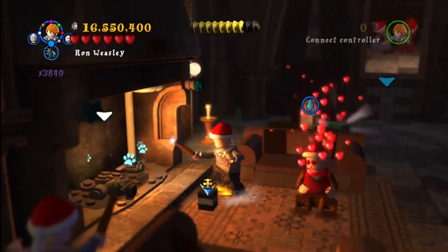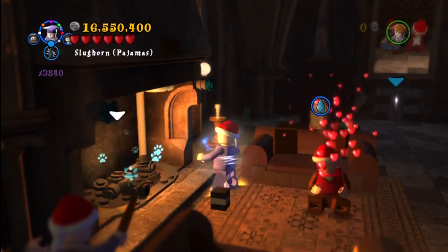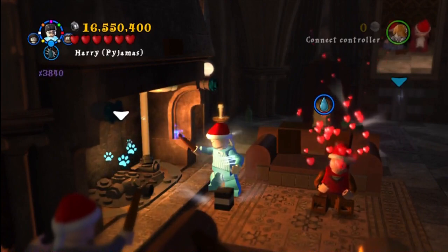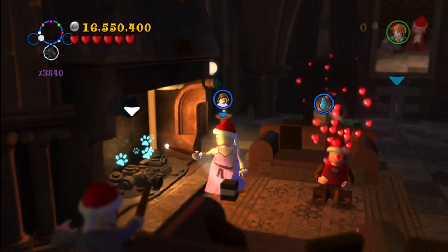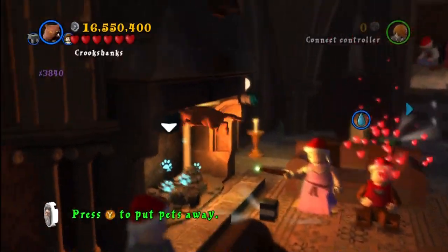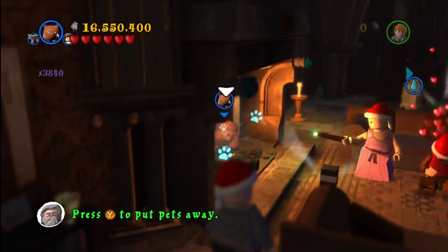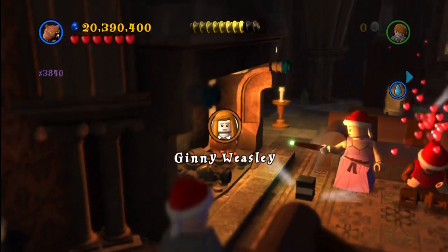Ron is being affected by the love potion, so this is during a story mission but in free play. You put out the fire, and then you have to use a character with an animal — I'm switching frantically through characters. Now as Hermione, I'm using Crookshanks to dig. And there we go — Ginny Weasley.